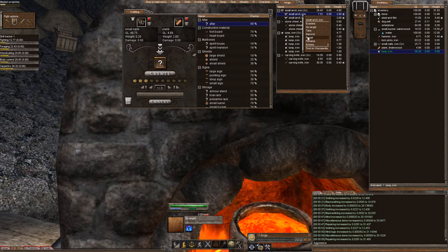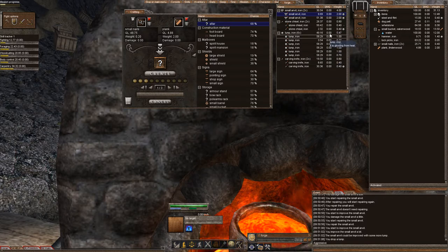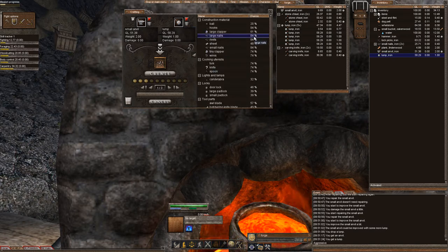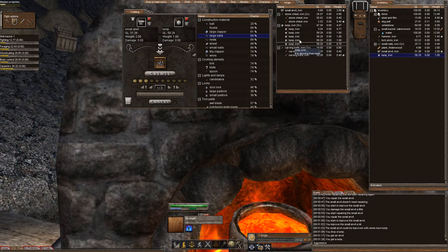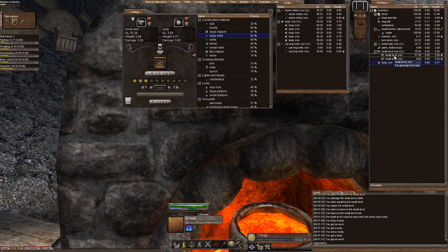If it was a small anvil and I right-clicked and improved, it will improve — look at that, that's a great jump. So just to recap: quality of item affects the quality of creation. I take this 50 quality small anvil to my crafting table with a 58 quality lump, and in order to create a large nail it's 84% chance of creation. These are also dependent on your other skills such as blacksmithing. Compared to if I put in a 3 quality lump and use a 9 quality anvil, my large nails go down to 70%. That's the basics of crafting.